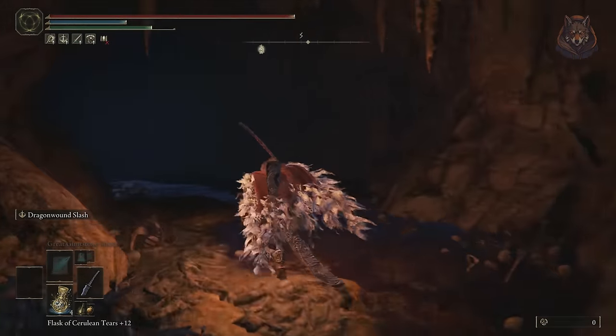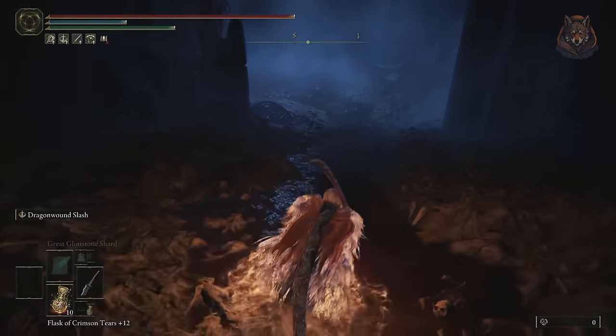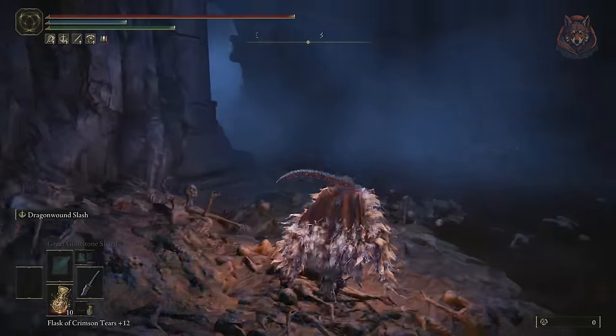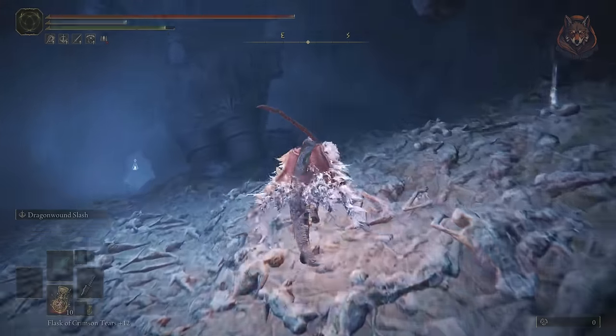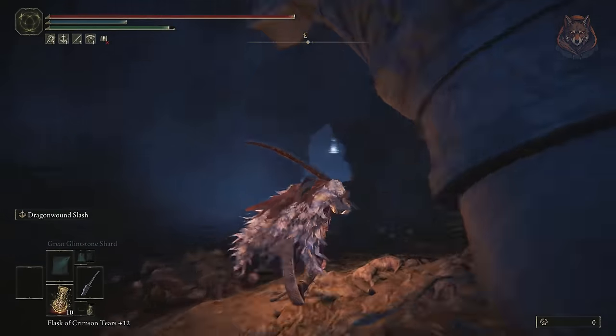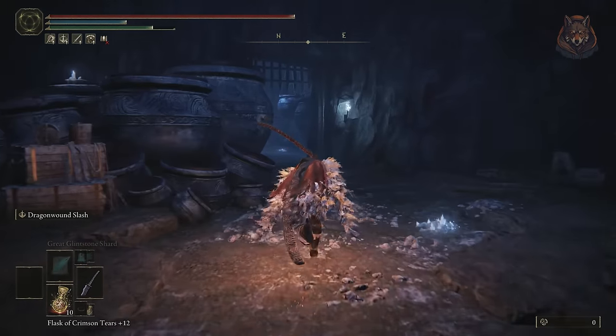Drop down to an area where there are big jars attacking you. Here you can simply just run past everything and then drop down to another section with pots and an enemy running through a door.